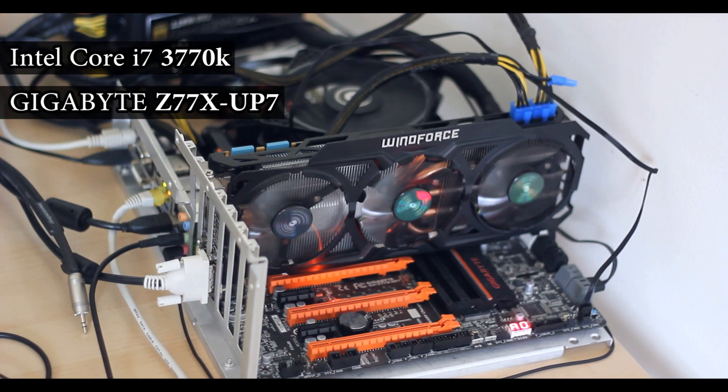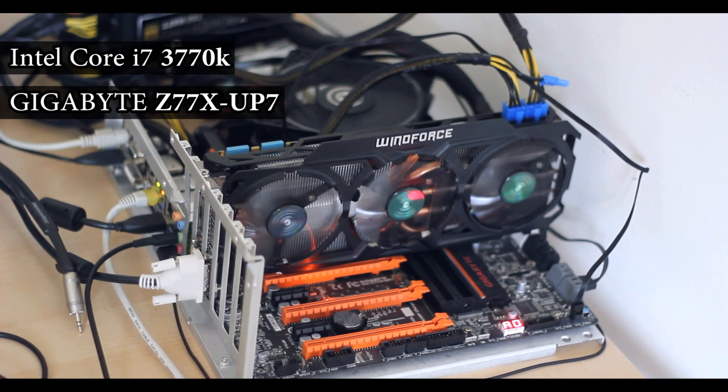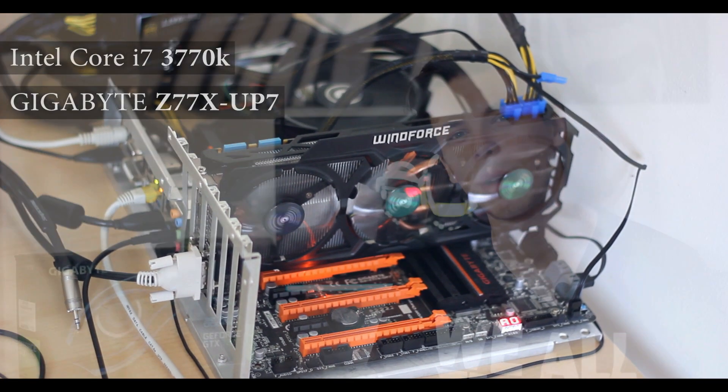I'll do all these tests on my open bench running a Core i7-3770K at stock frequencies. As for the graphics card, I haven't touched any settings at all — they're all at default from factory, which is already overclocked, but other than that I haven't changed anything. The card will run as Gigabyte have decided.